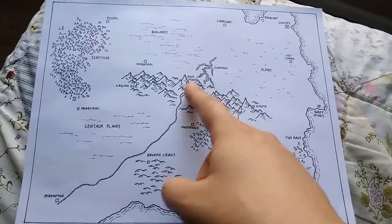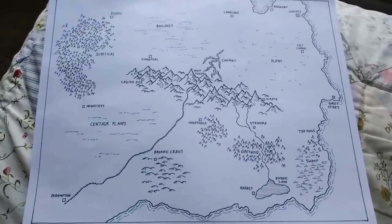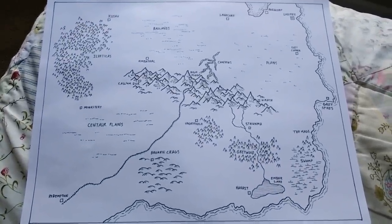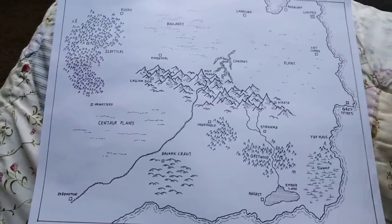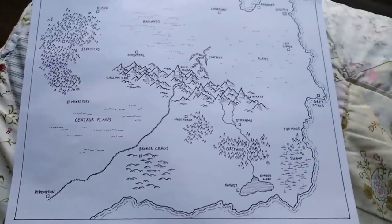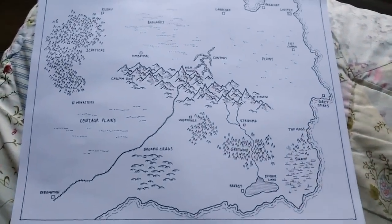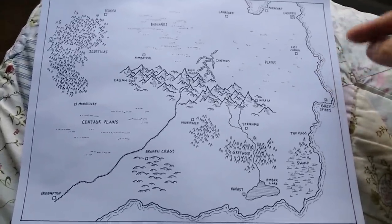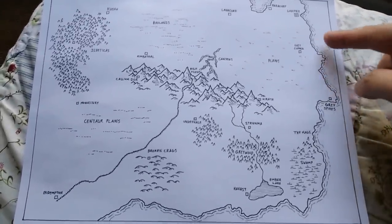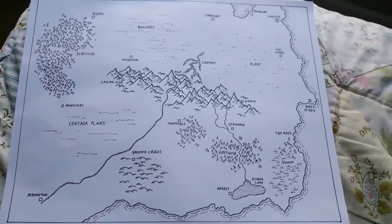It also has a railroad track, which is pretty easy to do. Apparently Andrew's players are building a railroad in his game. And over on the coast, I'm doing these little waves washing onto shore. I think it's a good way to imply where the edge of the land meets the water. I just have increasingly thinner and thinner pens that I'm using as I get farther out, which allows the waves to get more and more faint as it goes out into the ocean.